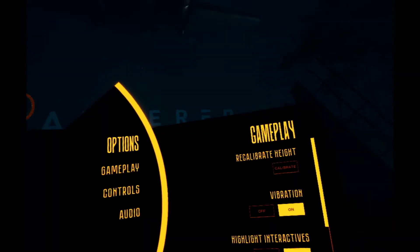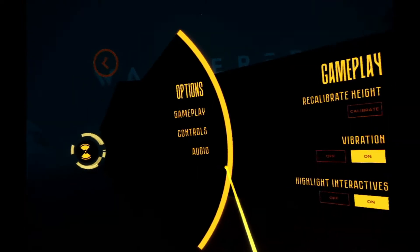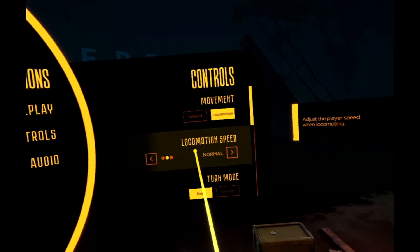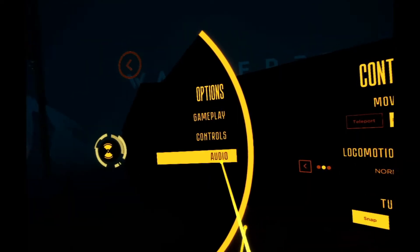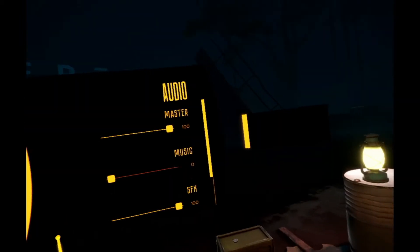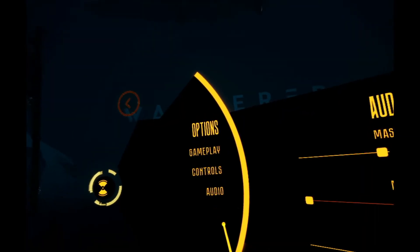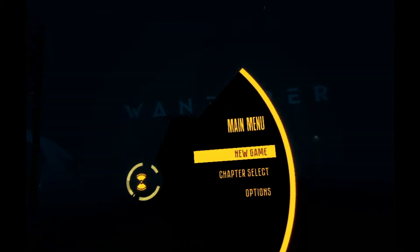170 - now that looks more like it, that is my height pretty much. Confirm that - yes, that's better. There we go, that's got it. Okay, so that works. We want vibration on, other interactives okay. Controls - we're using teleports. I'll try locomotion, normal speed, turn mode snap. Audio - I'm going to turn the music off just in case it's copyrighted.